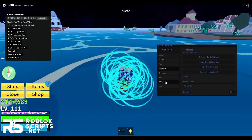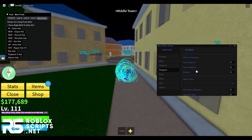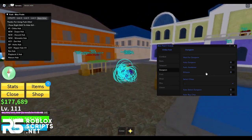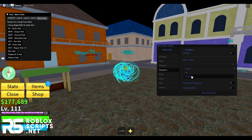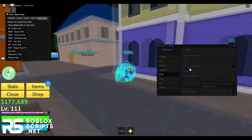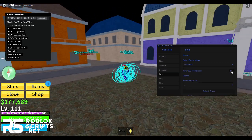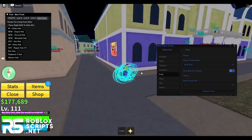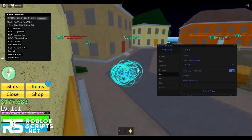Let's teleport to the Windmill — and there we go, it teleported me instantly. Next is the Dungeon tab where you can auto dungeon, auto awaken, use kill aura for dungeons, and select different dungeon types like Flame, Ice, Quick, and others. Then there's the Fruit tab where you can snipe fruits — select a fruit like Soul Soul, enable auto buy fruit sniper, and once that fruit appears in the shop it will buy it instantly even while you're AFK.